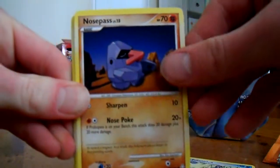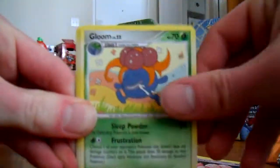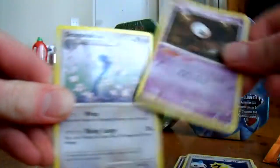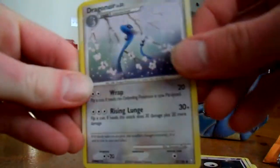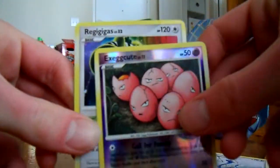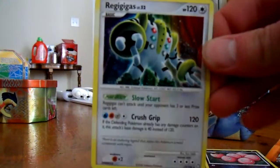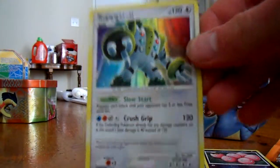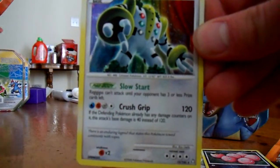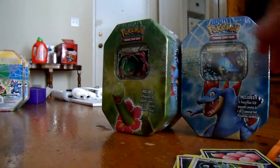Nosepass, Skitty, Exeggcute, Gloom, Energy Pickup, Unknown J, Vile Plume, Togepi, Dragonair, Exeggcute Reverse, and a holo — yeah, that's actually really nice, at least hard to get. I'll check it out and it's like 15 bucks. So yeah, not a bad start.